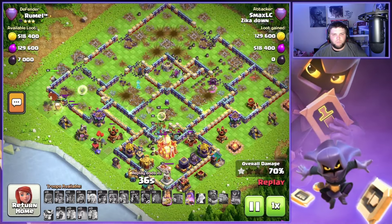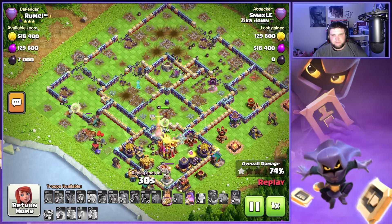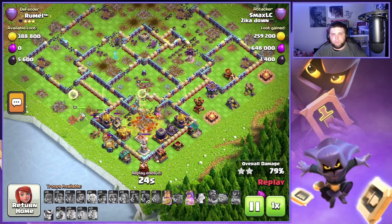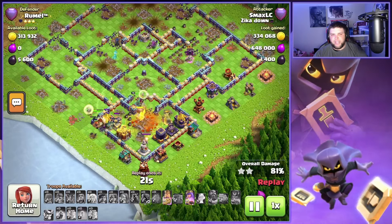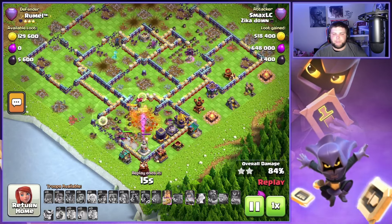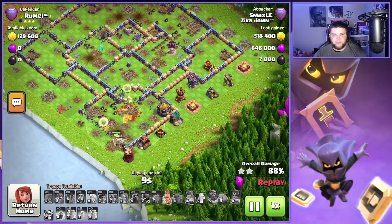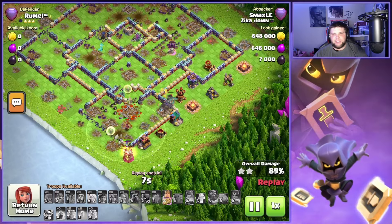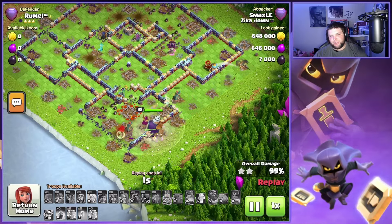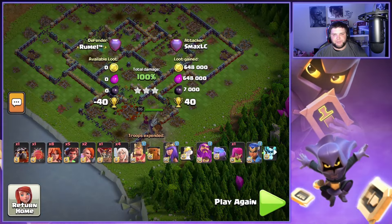Especially if you could potentially pair the spiky ball with some other things like maybe an angry jelly — an angry jelly king dive with the spiky ball. After you get the initial part of that angry jelly out, maybe pair it with a yeti bomb, and then once you get the king a little bit deeper in the base you use that spiky ball and just get absolute destruction. You don't even need the king ability right away in the attack. This is also phenomenal for cleanup — you can see it go through there with the final buildings and just absolutely destroy them very quickly, definitely helping avoid time fails.